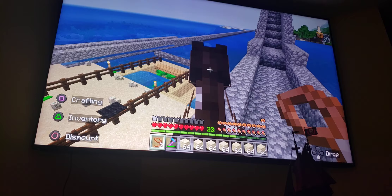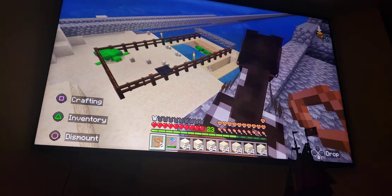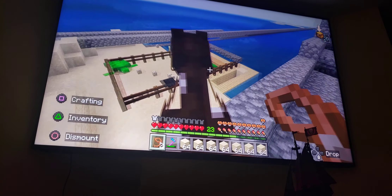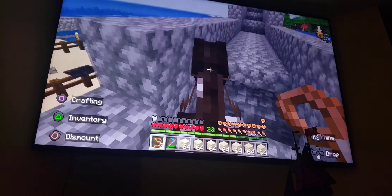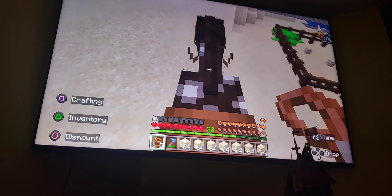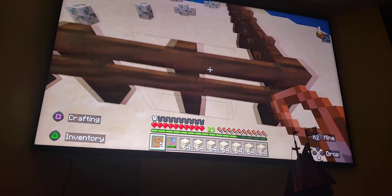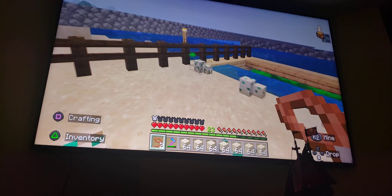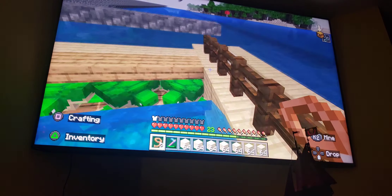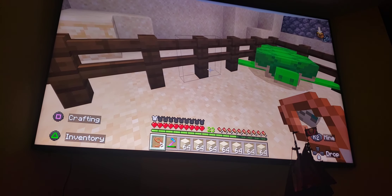Moving around pretty quick here. As you can tell, I'm on my horse. I made myself a little bridge. I had that little path to lead me back to my home. I made this path so that way I can take my horse with me. And then I'm taking all my sandstone back to where I'm storing it all.